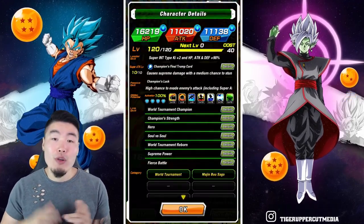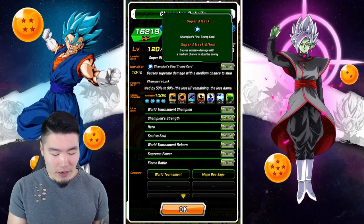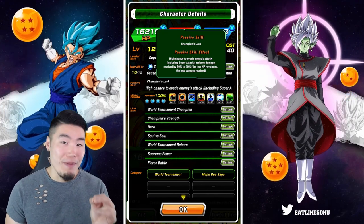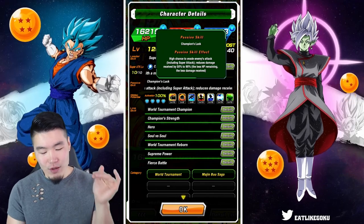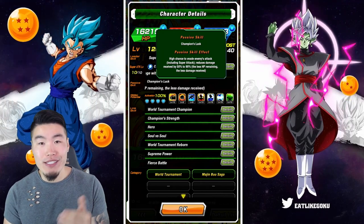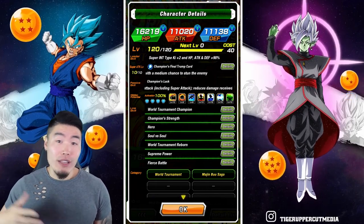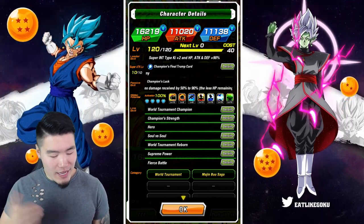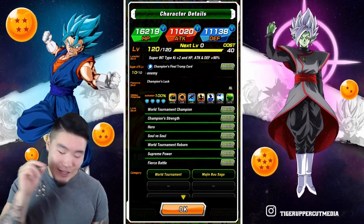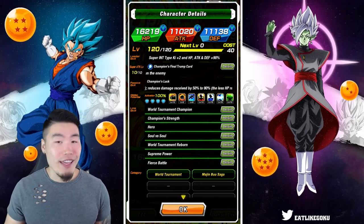Let me show you what he's all about before we jump into gameplay. His leader skill is Super INT type, Ki +2, HP, Attack and Defense +90%. His super attack is Champion's Final Trump Card, which causes supreme damage with a medium chance to stun the enemy. His passive is Champion's Luck, which makes him one of the best tanks in the entire game. He has a high chance - 50% - to evade enemy attacks, and reduces damage received by 50% to 90%, with less damage received the less HP remaining. He has 90% damage reduction around 20% HP. His links are World Champion, World Tournament Champion, Champion Strength, Hero, Soul vs Soul, World Tournament Reborn, Supreme Power, and Fierce Battle. Fierce Battle I like a lot, but everything else is pretty garbage. He won't link very well on this team unfortunately, but he'll do his own thing with the tanking and dodging.